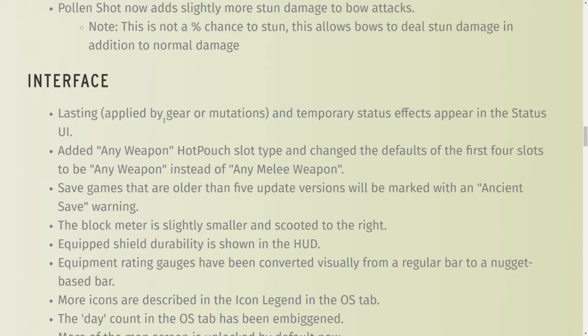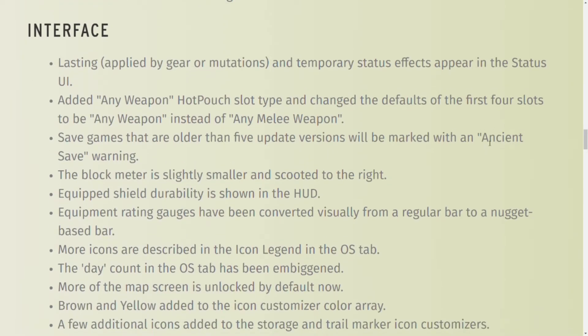For the interface: effects applied by gear, mutations, and temporary status effects now appear in your status UI. Any weapon can now go on the hot pouch — the first four spaces used to be for melee weapons, but now any weapon can be placed there. Save games older than five saves will be marked as Ancient Save Warning. More of the map screen is unlocked by default. Brown and yellow have been added to icons. There are more icons in storage and trail markers.